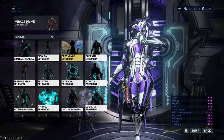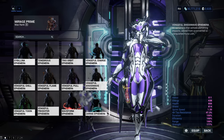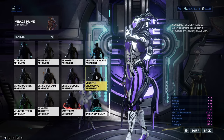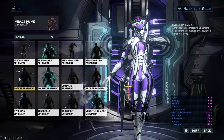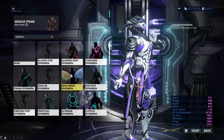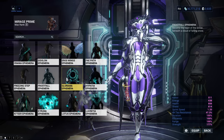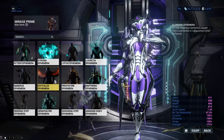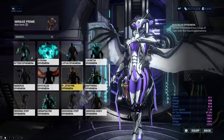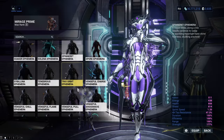That is all the Ephemeras you can get for free — it is absolutely insane how many there are. I think it's 40, not 41 as I said in the beginning, because I doubled one of them in the script, so I'm sorry for that. I wonder which one is your favorite? Tell me in the comments below. My favorites are the Lotus, Soaker, and Vengeful Trickster Ephemeras because they look extremely nice with the color palettes I use. With that, thank you for watching — please like, comment, share, or maybe even subscribe, and have a very nice day. Bye guys!